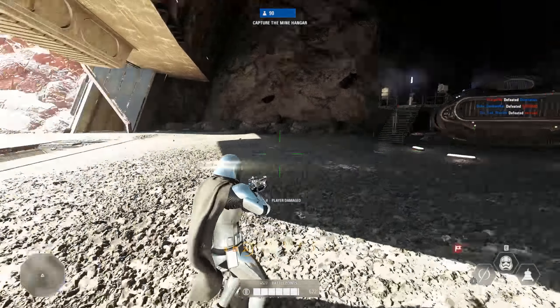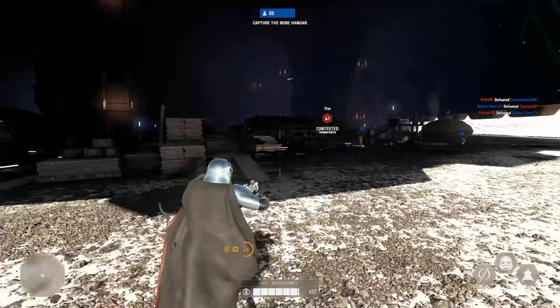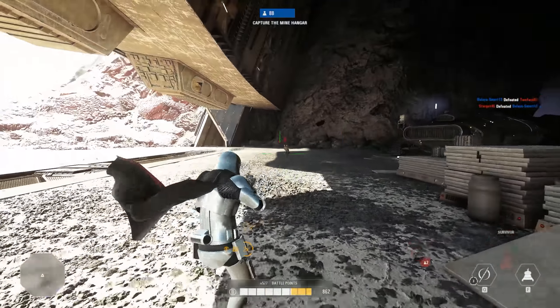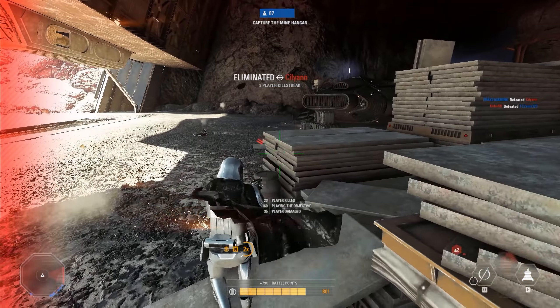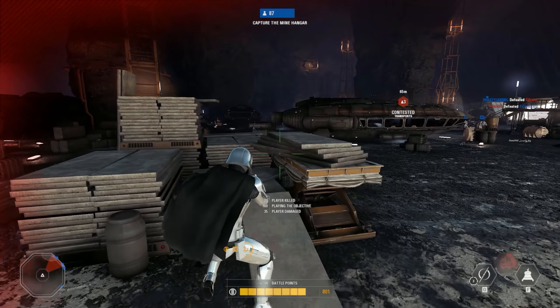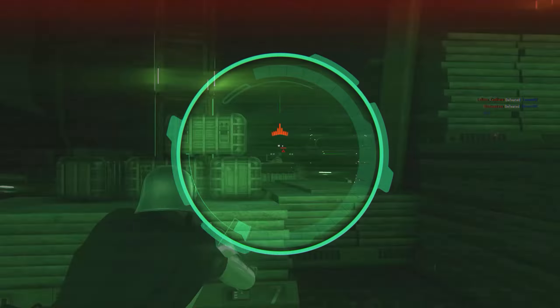Phasma later became captain in the First Order and oversaw the training of the stormtroopers. This is where her link is to Finn, as she was in charge of training him back when he was only known as FN-2187. At 2 meters tall, played and voiced by Gwendolyn Christie in the films, Phasma with her completely chrome armor has a dominating presence.